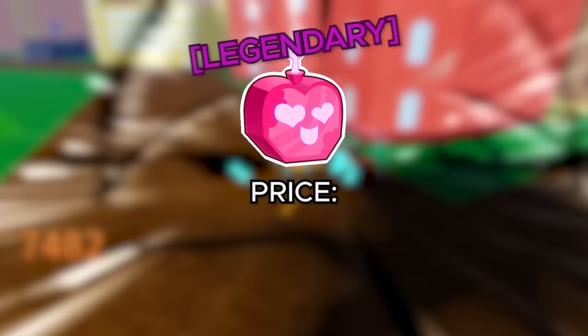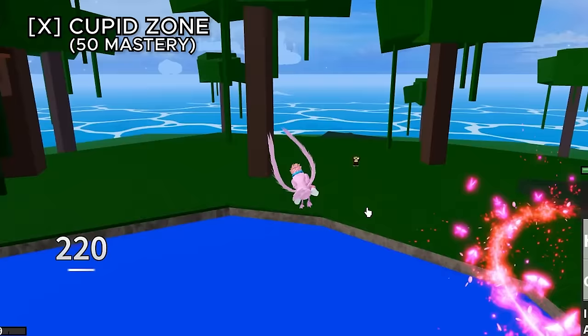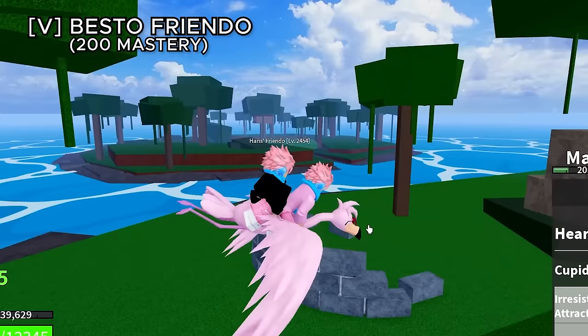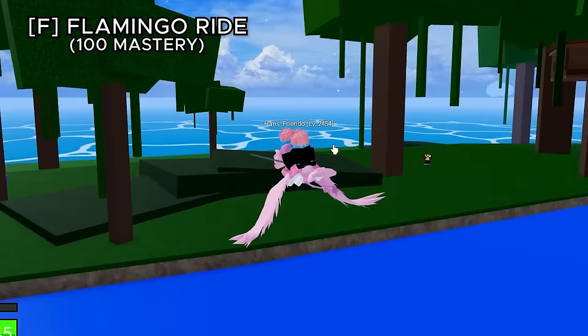The love fruit was a very bad fruit until the Valentine's update. It costs 1,300,000 belly or 1,700 robux. Hard shot charges a heart and shoots it for decent damage. Cupid's bow locks onto the nearest enemy dealing heavy damage as long as they stay in the circle. Irresistible attraction spawns a large heart circle that freezes everyone inside for a set time. The V ability, best of friend, spawns a friend from your friends list that fights for you. The movement ability, flamingo ride, spawns a flamingo you can ride while still using other abilities — a very unique movement ability.